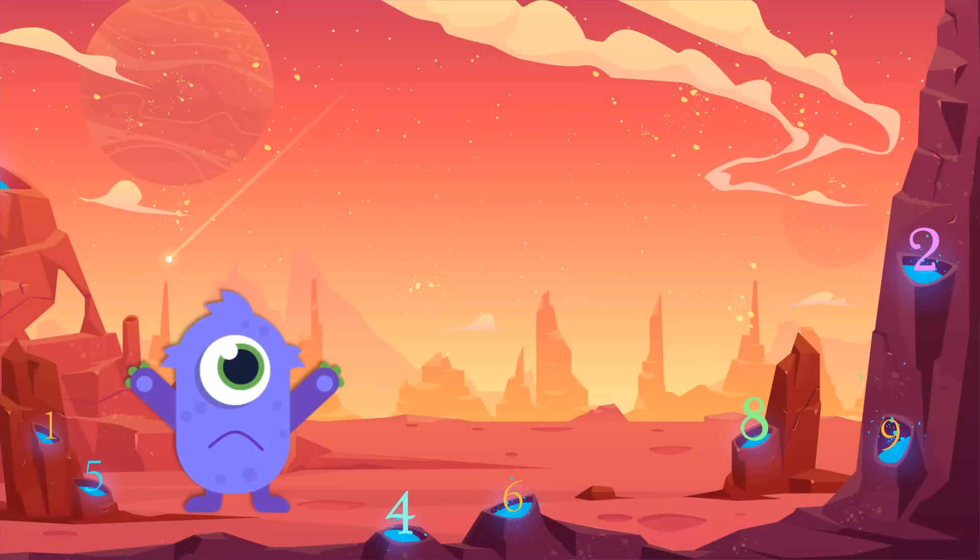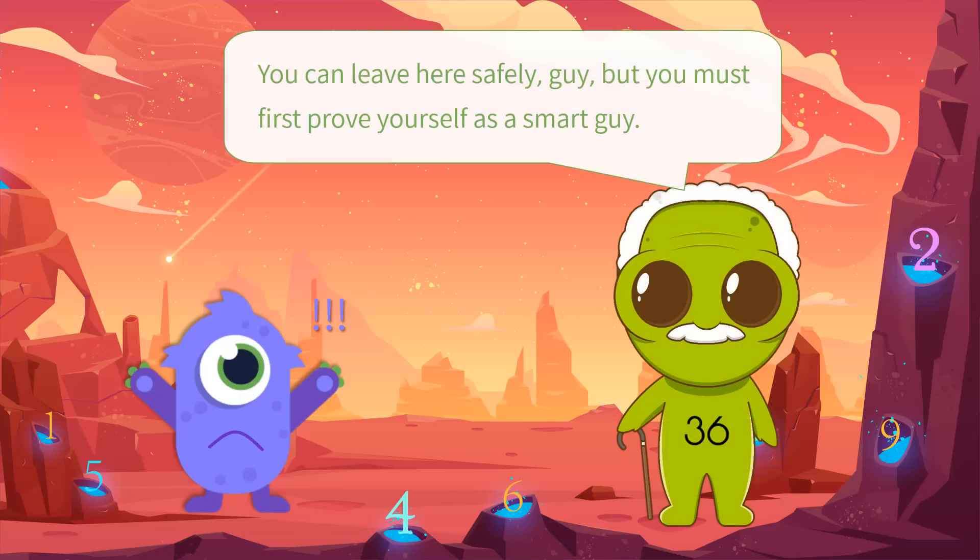Lumos got scared. He lost his way when he was traveling with Timmy, and now he found himself in a foreign planet tribe. You can leave here safely, but you must first prove yourself as a smart guy.